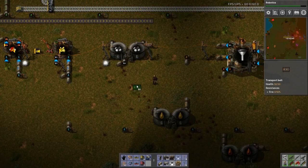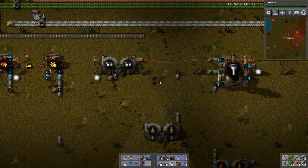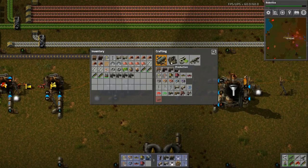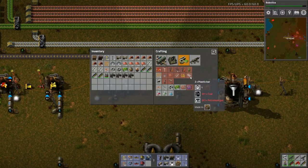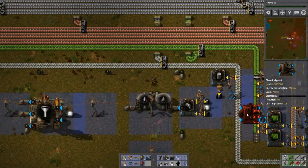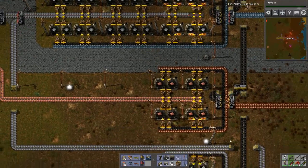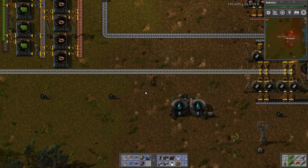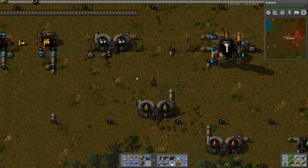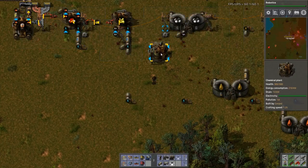I keep trying to put whatever's on my cursor into my inventory, and I keep hitting escape as a force of habit. I need coal and petroleum gas. Here's my petroleum gas — it's made in a chemical plant. I need to get coal all the way over here. Where's my nearest batch of coal? Right here. So if I pull coal off of there and run it back over here, I could just put the chemical plant right here. So you are going to make plastic — you need petroleum gas.